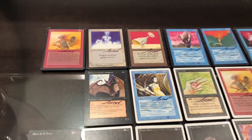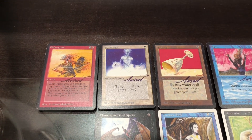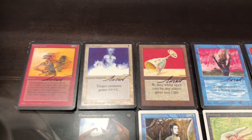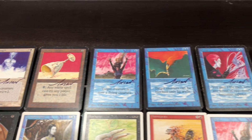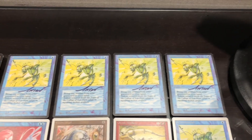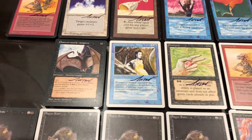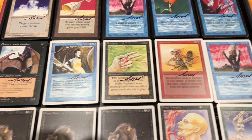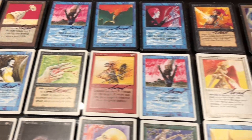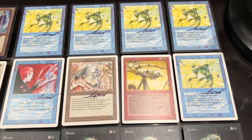Anson Maddox was the top signer of the day. We got maybe like eight of our Alpha cards signed by Anson for our Alpha collection. We got a playset of Resurrections from Antiquities — that's missing the expansion symbol — and some foreign Vampire Bats. A ton of Revised cards for the Revised signed set project, all signed by Anson.